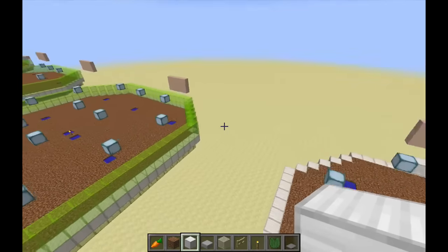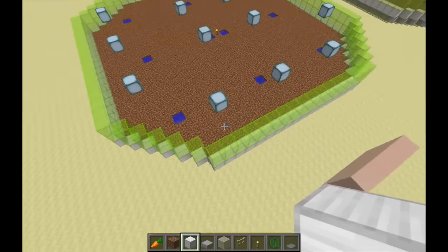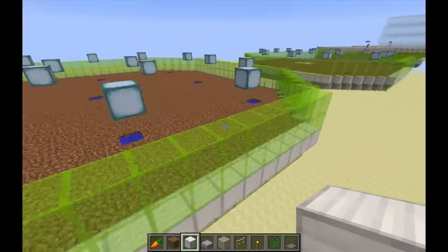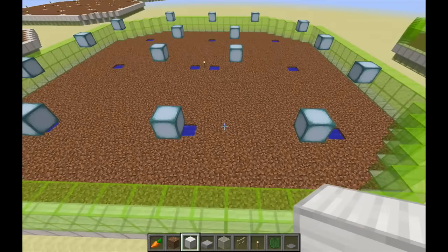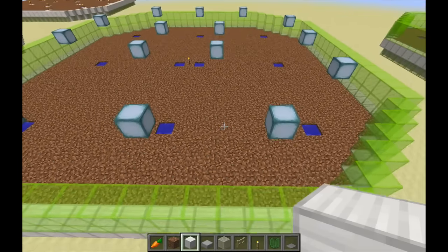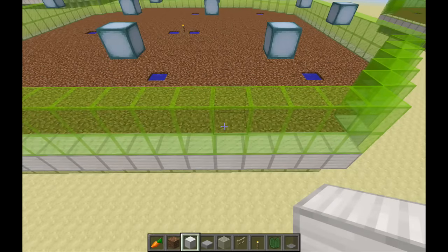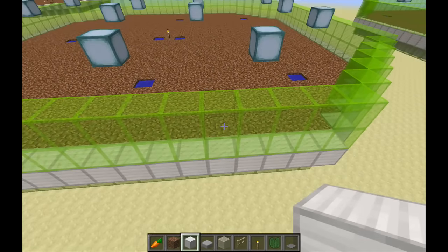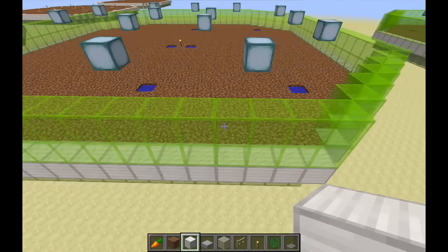With the lighting in place, go ahead and put a 2-high wall all the way around. I'm using lime stained glass here, just piled onto the edging around the dirt. UnaryBit's original design uses a 1-high wall, which is sufficient because other blocks prevent the farming villagers from jumping up on the wall and escaping. This is another choice that comes down to aesthetics.